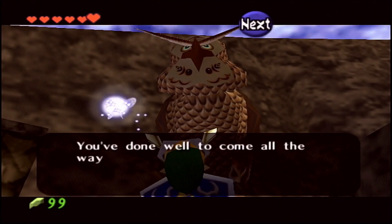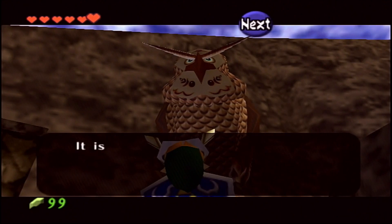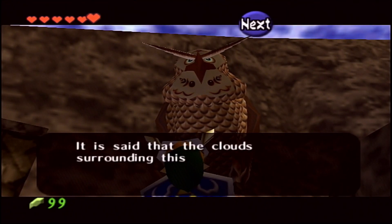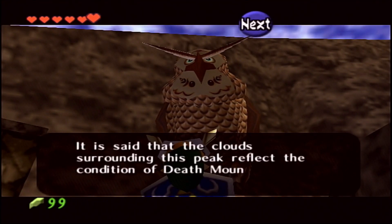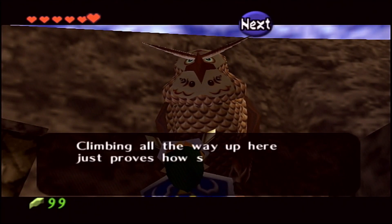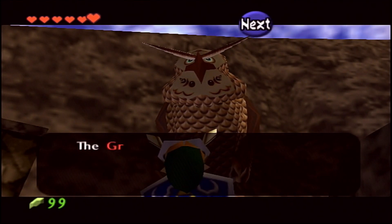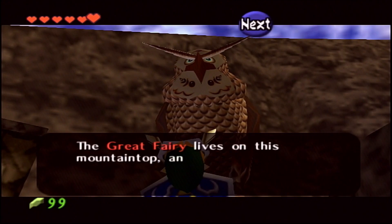Now here is Mr. Kaepora Gaebora once again, the owl. He's just going to let us know that there is a Great Fairy here. We already know about that from Darunia. I believe the Great Fairy is just located over to the left-hand side where we're going to have to blow up with a bomb. But there is going to be something special while we head into the Fire Temple as well.